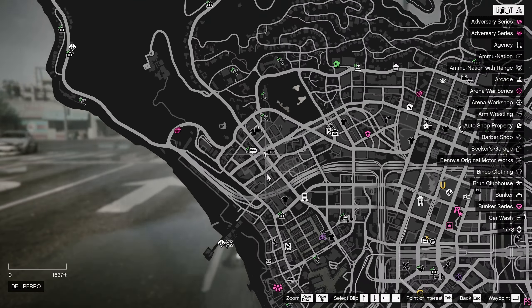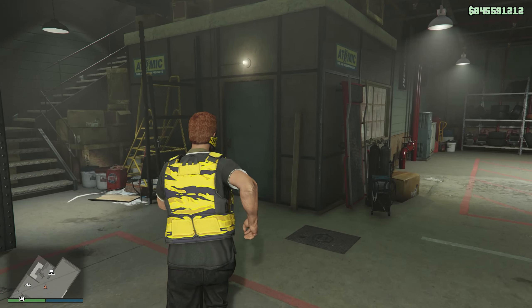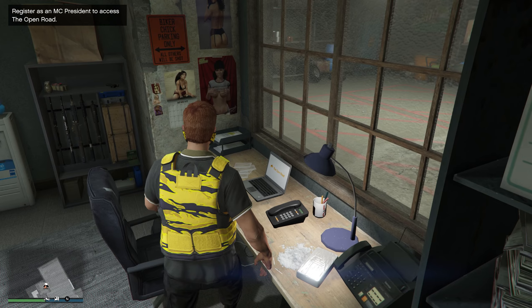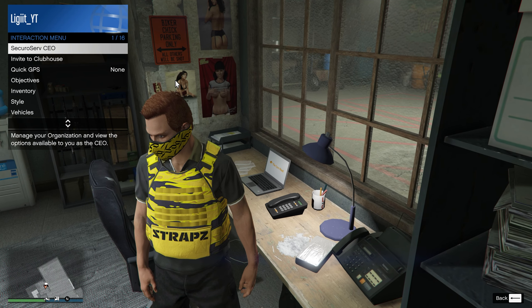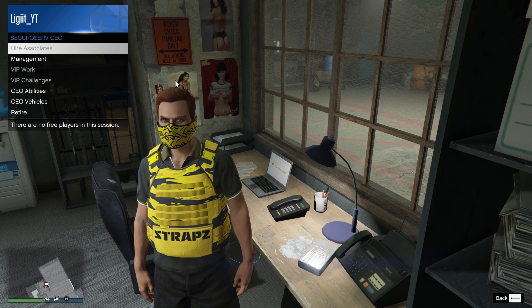There are some up in Los Santos and some in Blaine County. If you own the Crimson Starter Pack, you can get the Sharpell Clubhouse for free. Just purchase one of these and you're good to go, then make your way there.